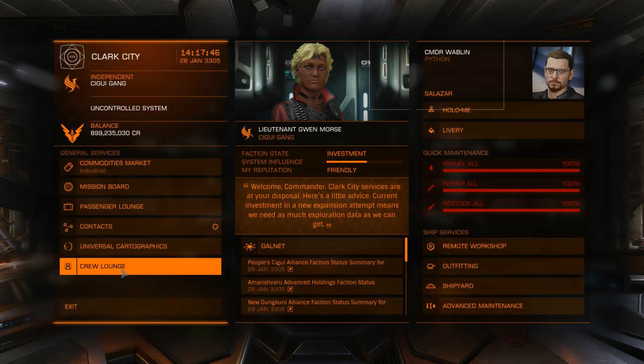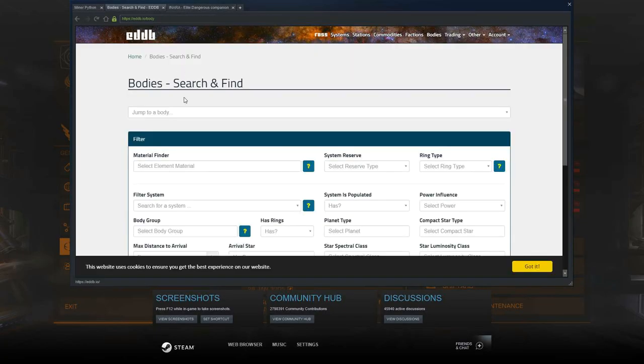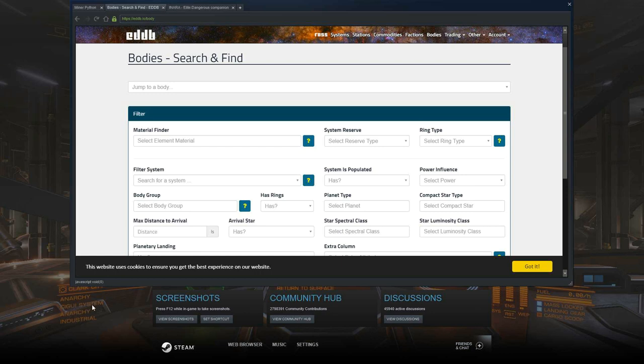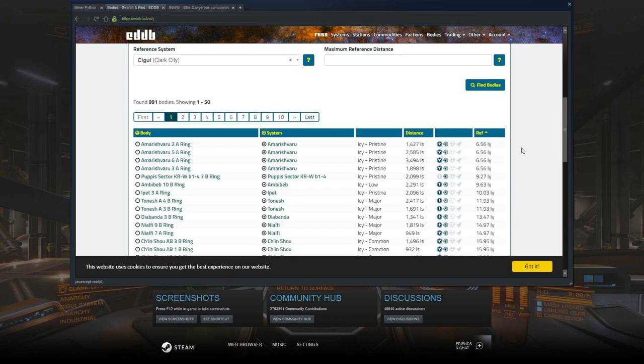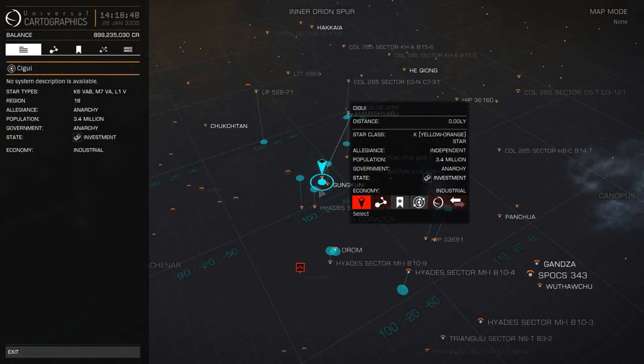After you get your ship set up, you have to find out where you're going. If you go to this website — I'll put all the websites I'm using down below — you just type in where you are. I'm at the Segui system and I'm looking for icy bodies because I want void opals. So we change the ring type to icy and set the reference system to where I am. You can see it's already found some icy rings about 6.56 light years away in the system Amarish Faru, so we're going to head over there.